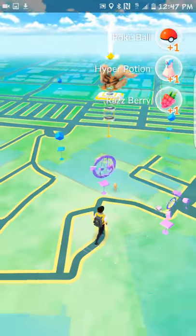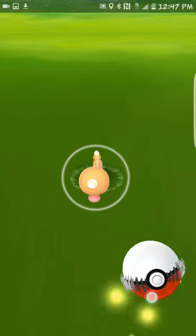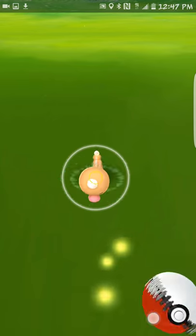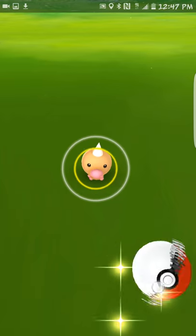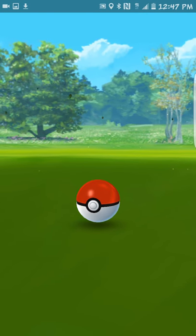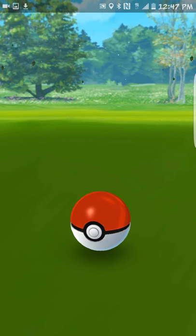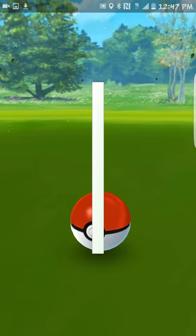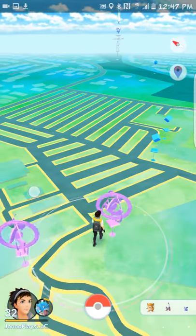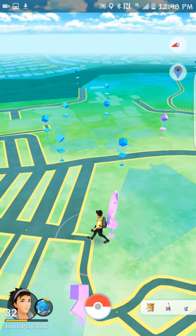Here comes my Weedle catch. Weedle is really really hard to get a great throw on — probably the hardest Pokemon. My special trick is to tuck the ball down in the bottom right corner, which means I can throw just a tiny, barely-there flick and the ball goes that short distance. I lower it from where it normally starts higher on the screen down to the bottom right corner, barely flick it, and I'm able to get the great throw on Weedle.